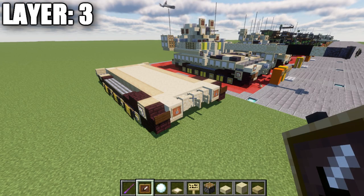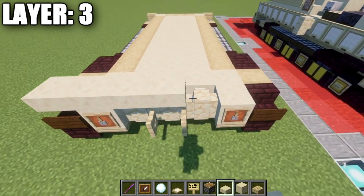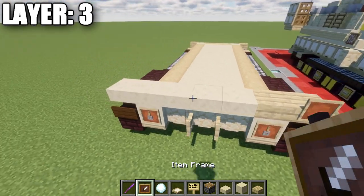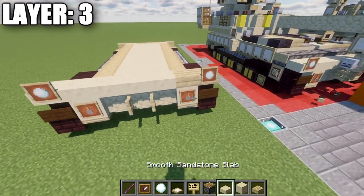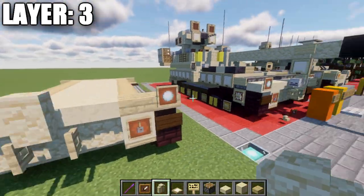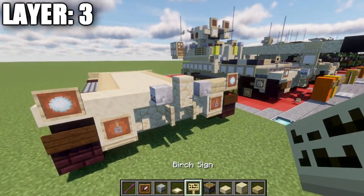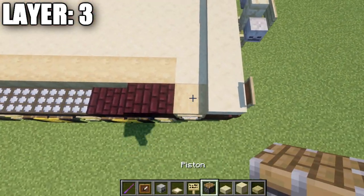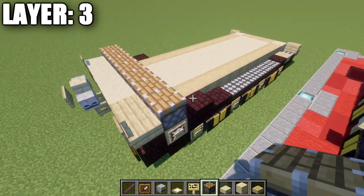Moving into layer three. Place one, two, three, four, five smooth sandstone slabs and one, two birch wood slabs, followed by an iron frame on both sides and a snowball in those frames. Place a sandstone wall in the center, then skeleton skulls on both sides of the wall followed by a birch wood sign coming off it. After that, place a row of seven pistons across.